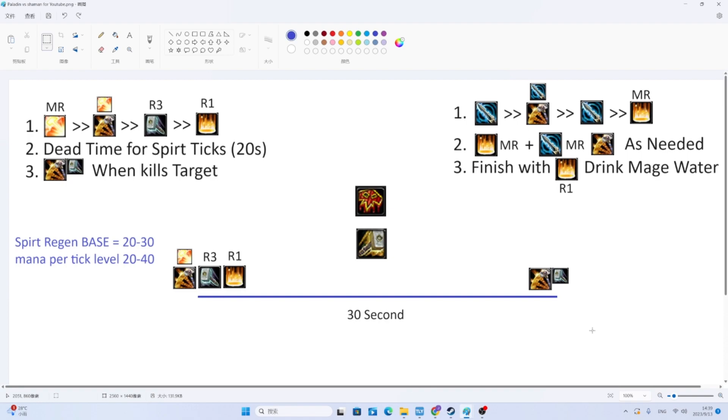Every mana-using class in the game has Spirit Regeneration that happens five seconds after you cast a spell. So if you cast a spell, you have to wait five seconds before Spirit Regeneration starts happening, and then it's every two seconds you gain mana from Spirit Ticks. This is why there's a lot of front-loading in classic World of Warcraft — we cast all the spells, then we sit back and do nothing for as long as possible.